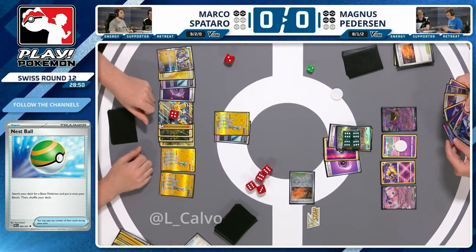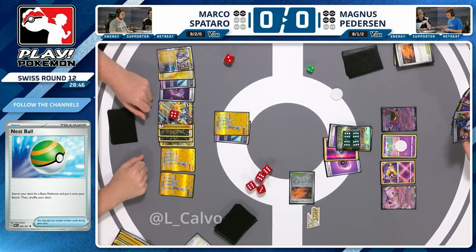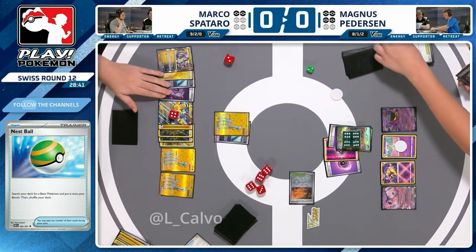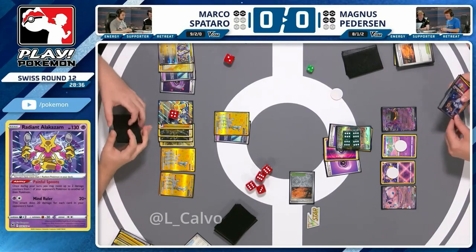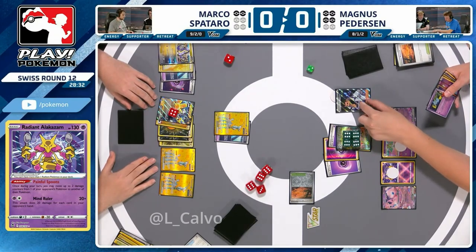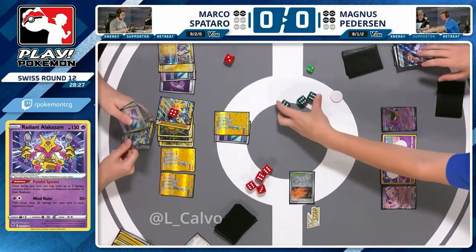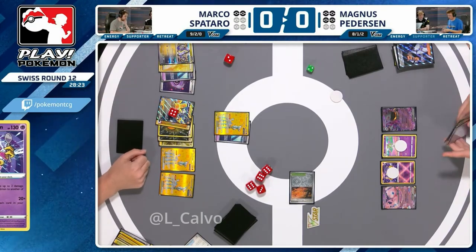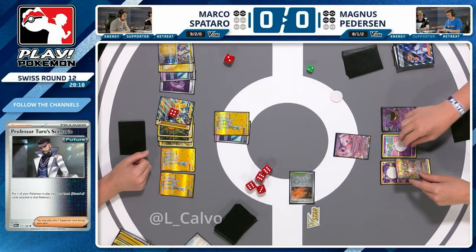Maybe you just have to not use Iono — Turo up your active plus Prime Catcher, rebuild your next Gardevoir EX and swing with that, and basically cross your fingers that Marco cannot access Prime Catcher or Boss's Orders. Here comes the Turo, which is both going to heal the Gardevoir and give you a Gardevoir in hand to evolve your bench earlier — then you've got your attacker. Gardevoir accelerates energy, so energy is fine, the attack is happening.